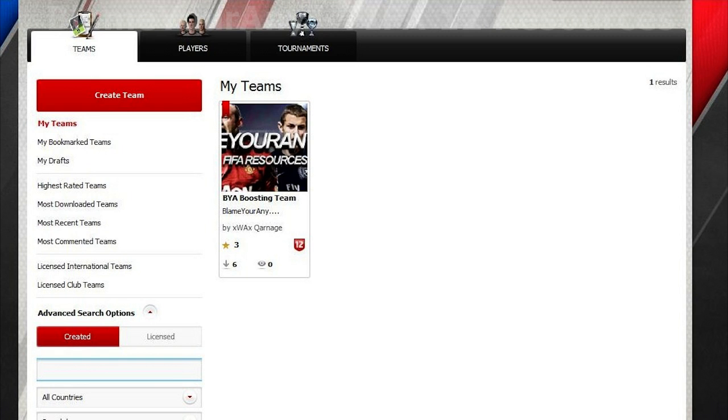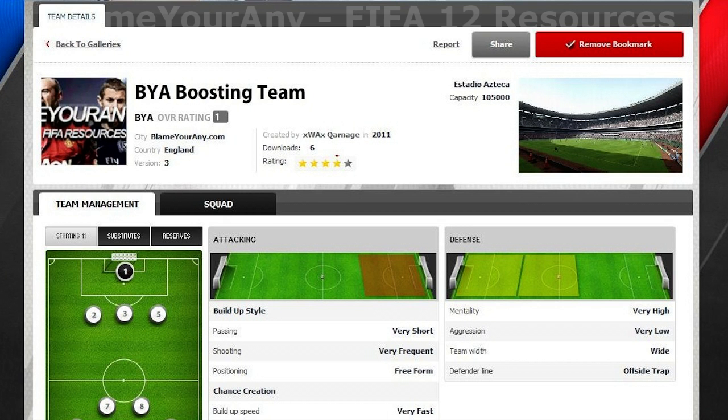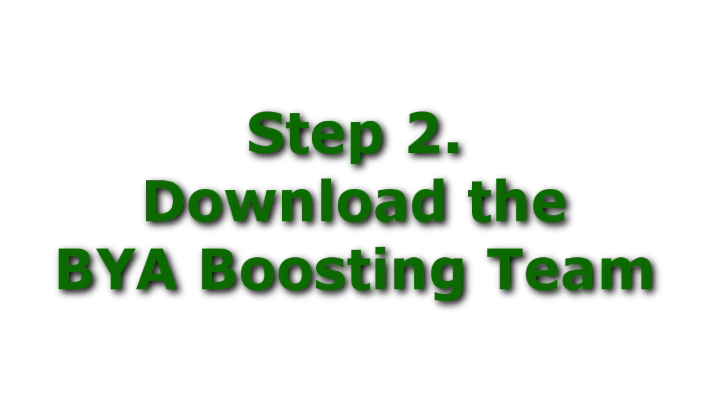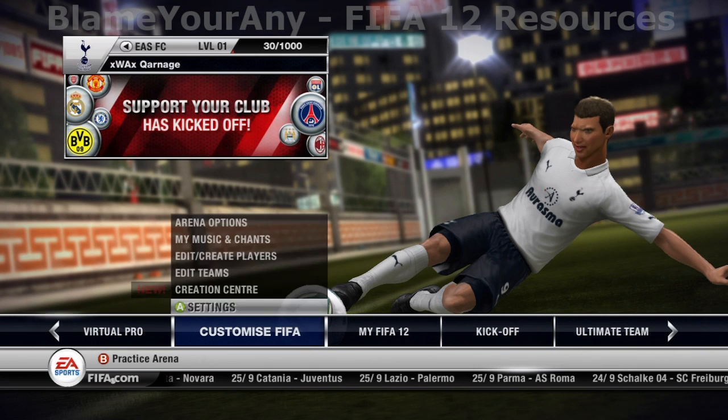The first thing you will need to do is log on to EA's creation centre with the account linked to your gamertag or PSN, then bookmark the BYA boosting team. The link to the creation centre is in the description. Also make sure you bookmark the official BYA boosting team by W.A. Carnage. Next you need to get on FIFA 12 and download the BYA boosting team.